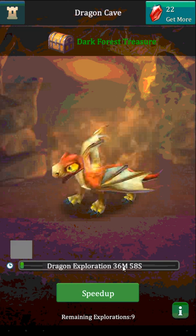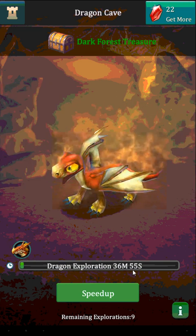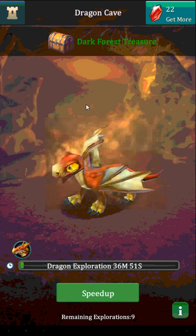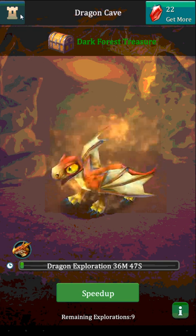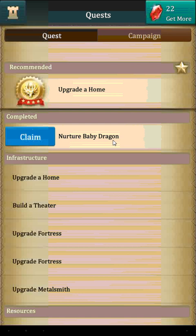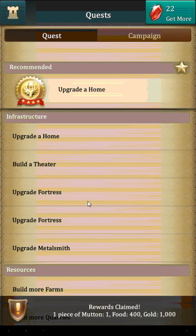We'll leave him to do his thing — in roughly 37 minutes, if we're around, we'll want to come back. You have about 24 hours to claim the prize, otherwise it expires. We'll go back out and look in our quest, because we've raised him up a level, we can claim a piece of mutton.